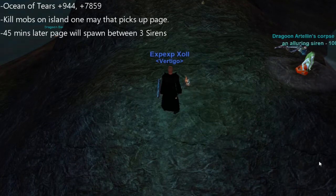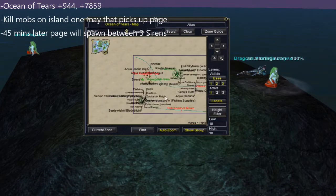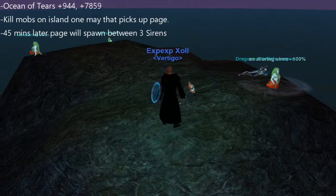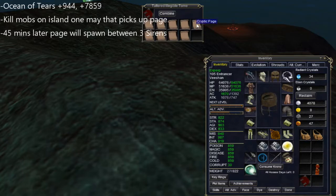Which will be the Ocean of Tears, and this one is a little bit tricky because you have to kill an NPC and wait 45 minutes for the ground spawn. Once you get in the zone, kill the first NPC on this island and just sit around for about 45 minutes. And there's the page - it'll spawn. Waiting is pretty tricky.